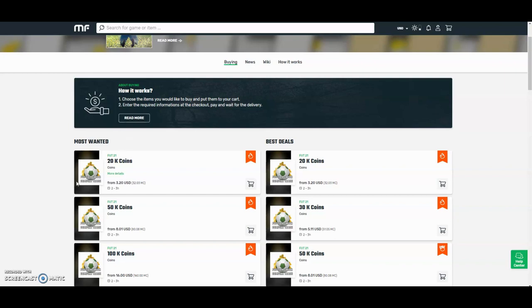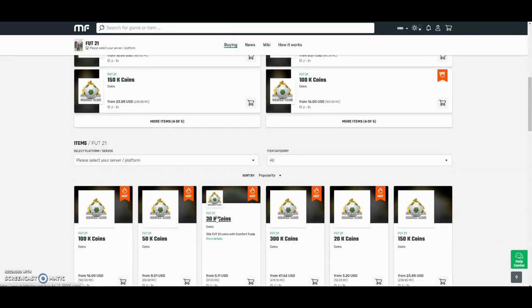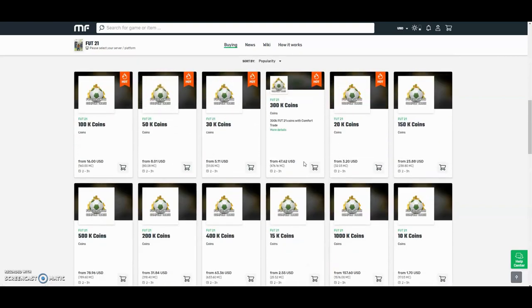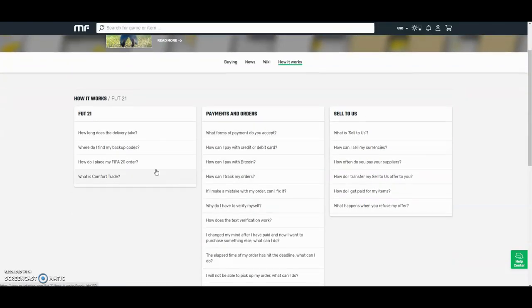Hey guys, check out MuleFactory.com and use the code OWENFIFA for a discount at checkout. They have the cheapest coins on the internet and they also do comfort trade which is 100% reliable. They do Xbox and PlayStation and as you can see by the prices here you can tell that they are definitely the cheapest out there. If you want any information on how it works, go to the how it works section. They also have 24 hour support and they'll be able to help you at any point during the day.